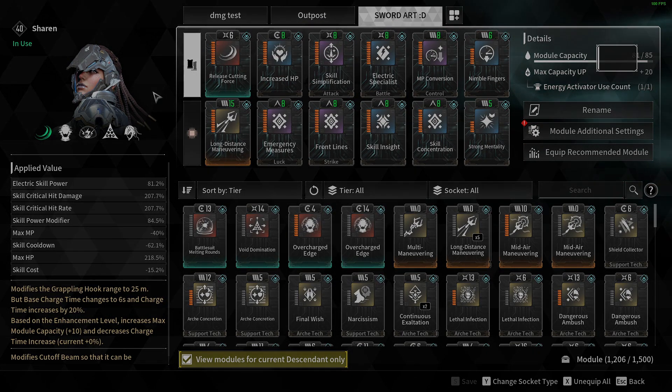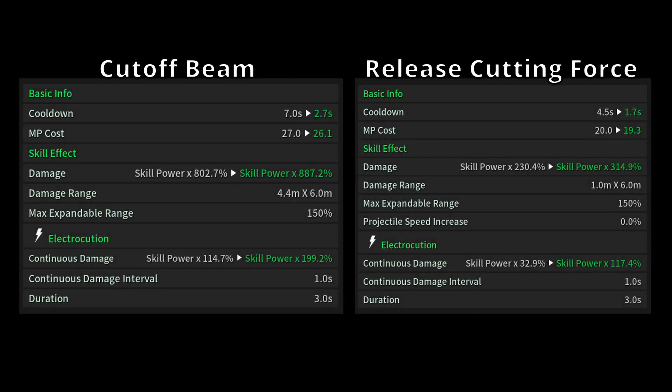Release Cutting Force is a module that changes your first ability — it changes Cutoff Beam to Release Cutting Force. I'll have on screen the before and after of Cutoff Beam and Release Cutting Force so you can see them side by side. When you use Release Cutting Force, the skill cooldown is reduced, the MP cost is reduced, and the damage is also reduced. On Cutoff Beam we have 802.7, and on Release Cutting Force we have 230.4.